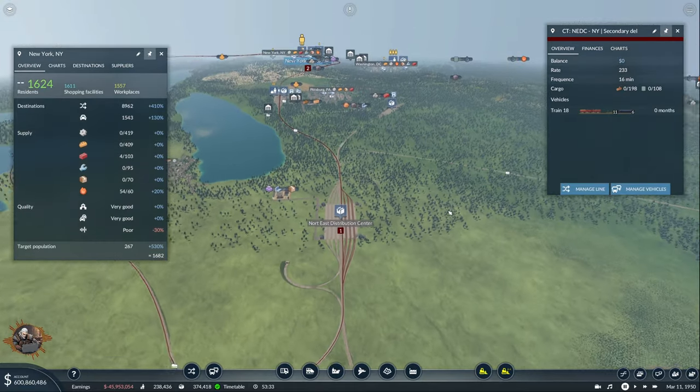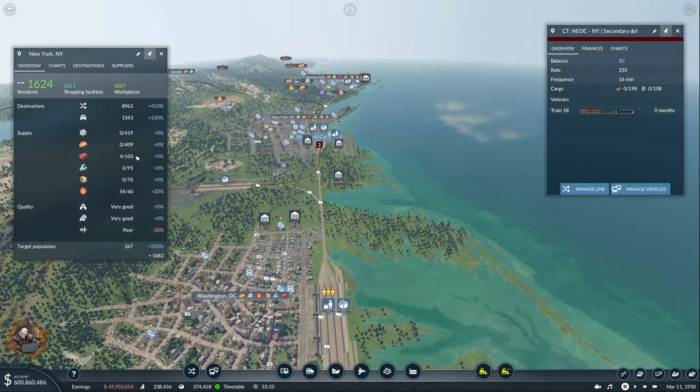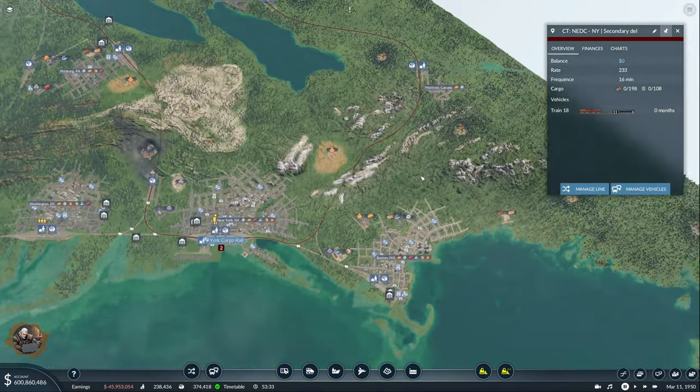And it's looking beautiful. 233 — I don't believe so, I think that's going to go down for sure. So I'm going to keep it like that and we'll see what's going to happen. New York is done as well. The food we are going to set up later because I don't even have the food production ready.